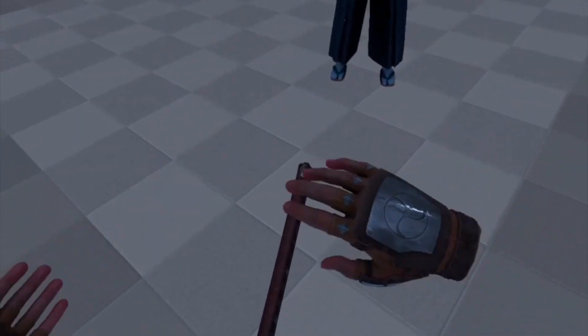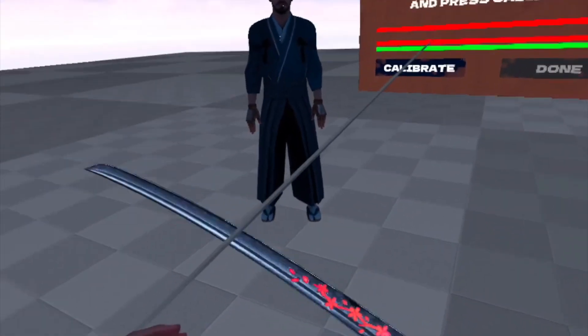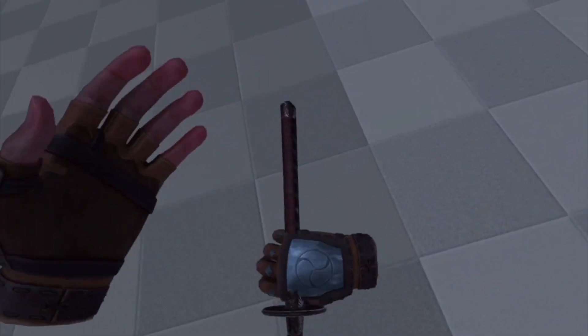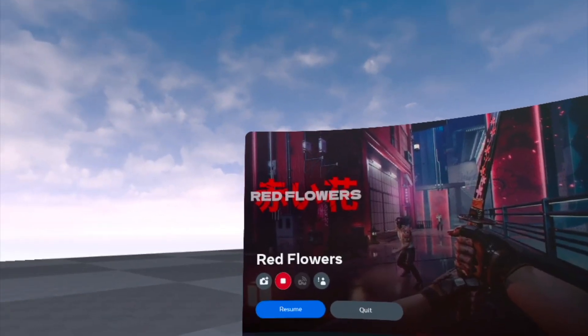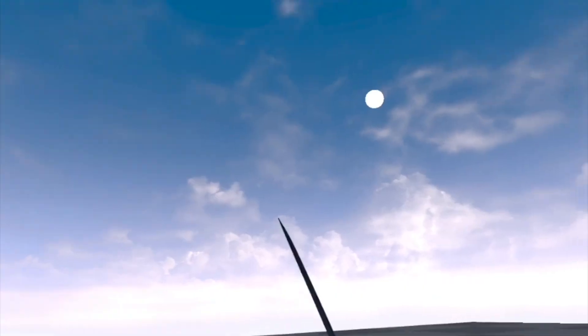What's up guys, today we're taking a look at another free game on the Quest 2 and this one is called Red Flowers. As you can see I have a samurai sword. This one is free guys, it is on App Lab. It's called Red Flowers, so let's go ahead and give it a try.